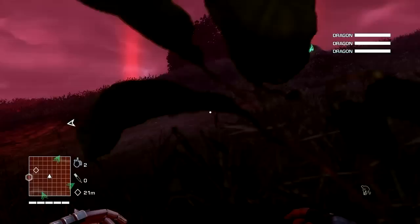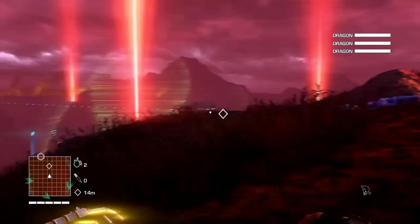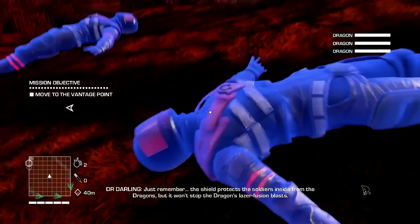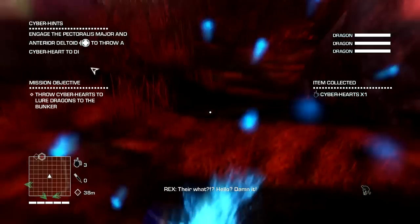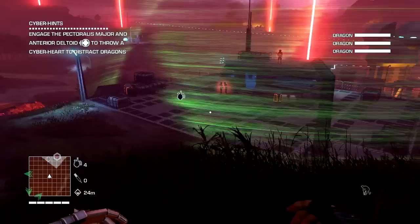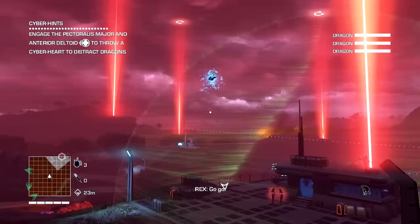There's some more cyber hearts right there. I'm scared to stand up. The shield protects the soldiers inside from the dragons, but it won't stop the dragons' laser fusion blasts. Reminder: throw a cyber heart at the markers indicated. So basically I get them to go inside there. Here we go.